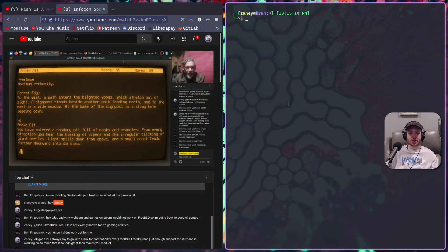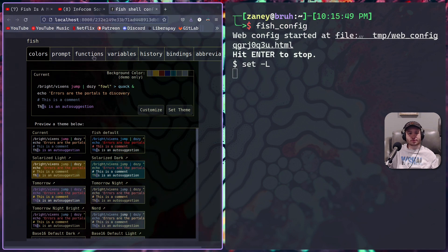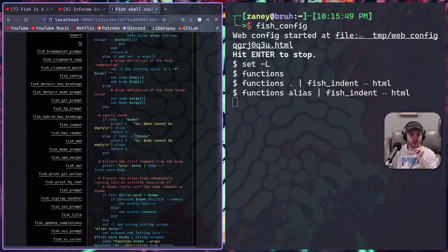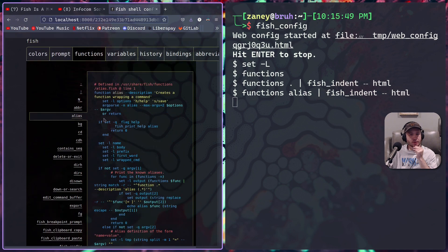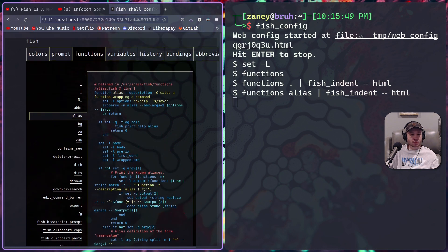The fish config website is so nice. There's a lot of other stuff too, not just this. It's really nice that it just opens in a browser. It would be really cool if you could edit right there in the browser. You can find configs at /usr/share/fish - all the functions and aliases are in that folder.